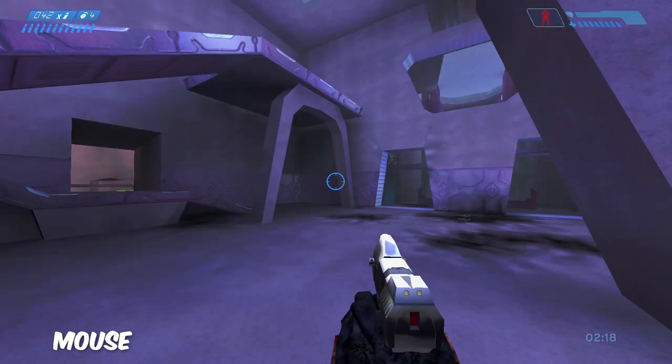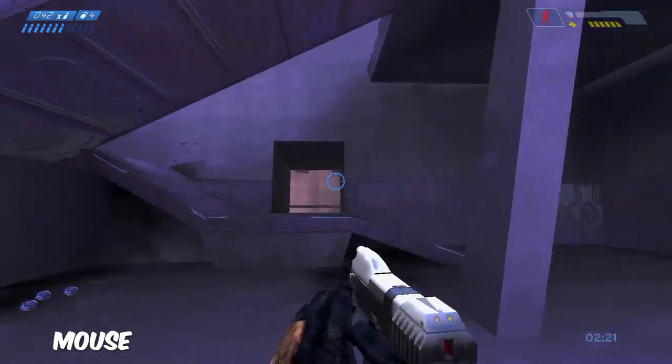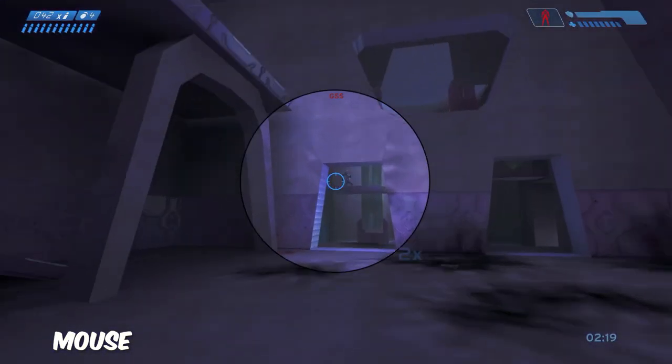Here I'm back on mouse, and you can notice how I don't get a kill. My aim is a little wonky, but that's part of the deal with being on mouse. I do believe that had I been on controller I would have just locked on, like you've seen in the other clips, making it easier.